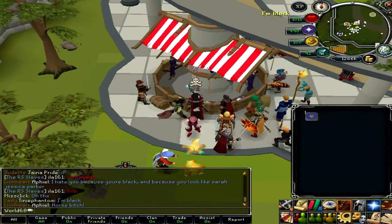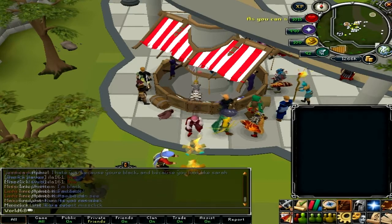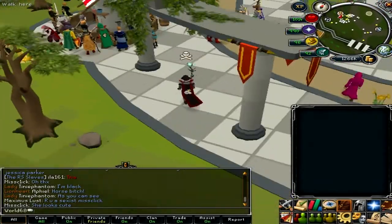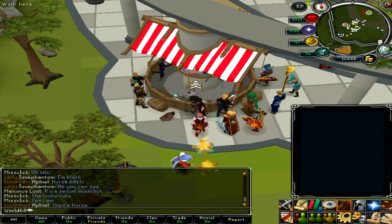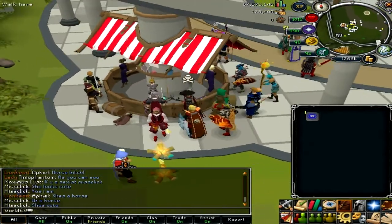You can also have the oak planks noted in your inventory, but having them in the bank is faster. I tested this method about 3 hours ago and got 120k experience in 30 minutes — that's pretty good.